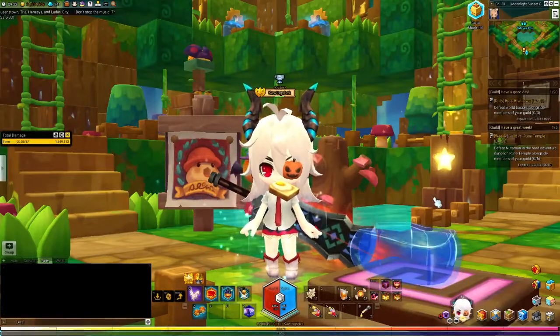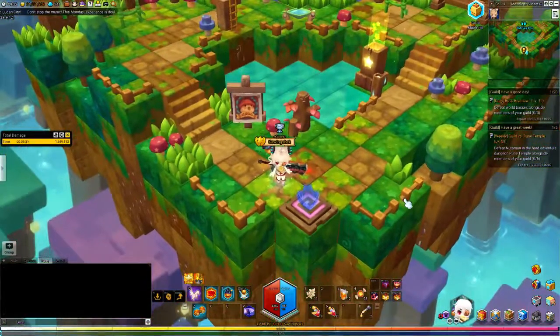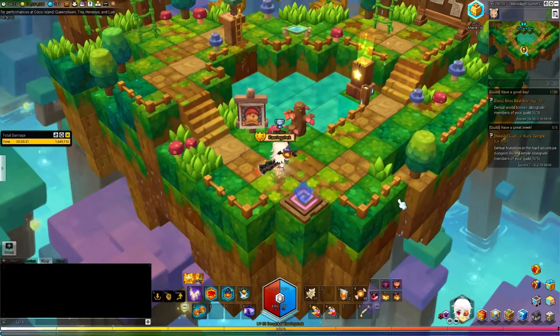Hello and welcome to another MapleStory 2 video. Today we're going to be covering the Guild House Level 2. Once you reach level 6 with your guild house, you are going to get the Guild House Level 2 available to purchase or upgrade, and this is how it looks.